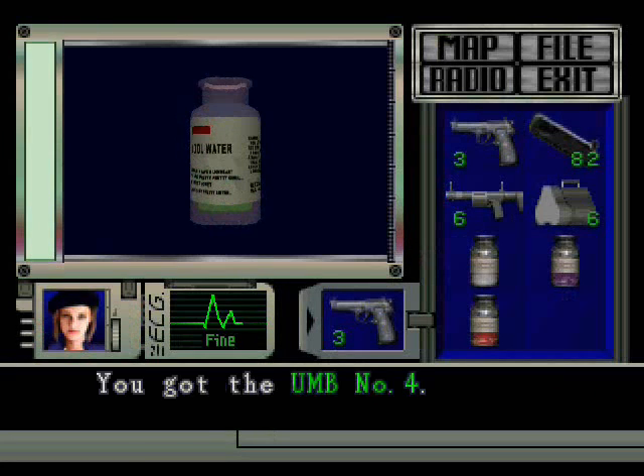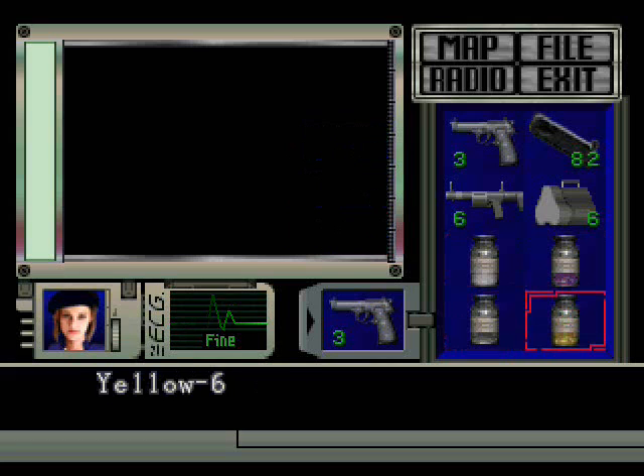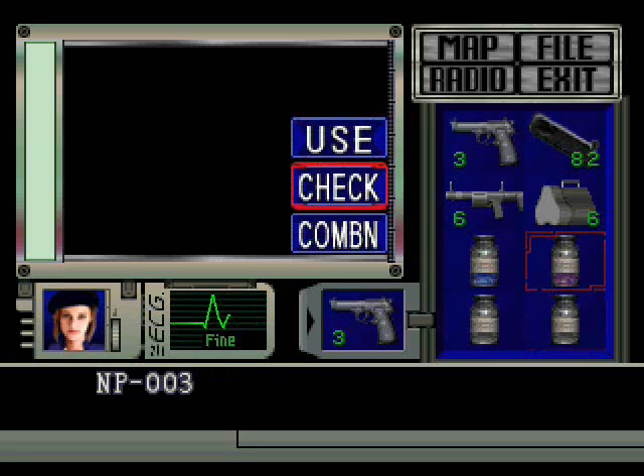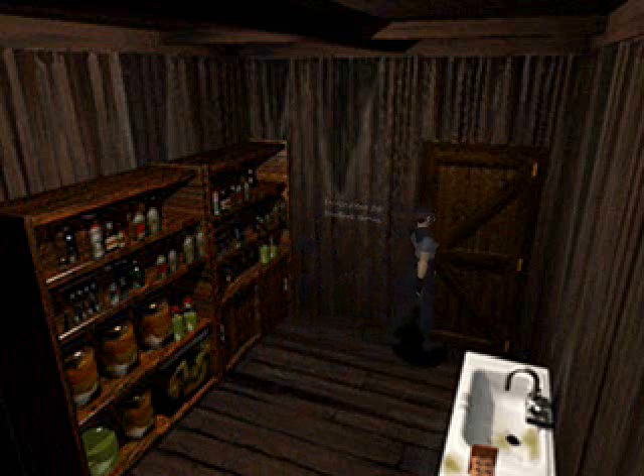So I never put two and two together — 'Look at this wall! This tells me exactly what I need to do!' I spent a lot of time combining stuff, and eventually I'd always go up to my dad: 'Hey dad, I need to make this V-Jolt, I don't know what I'm doing, help.' And then he'd help me. I used to do that a lot.